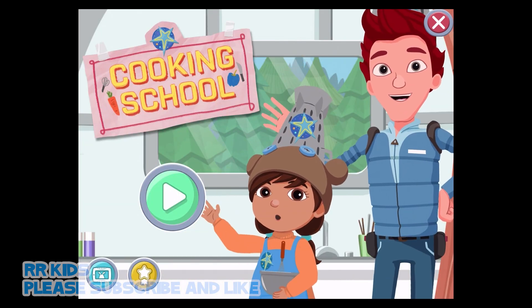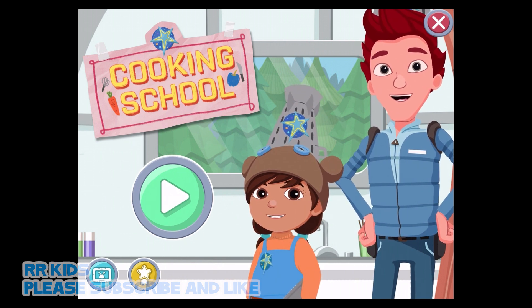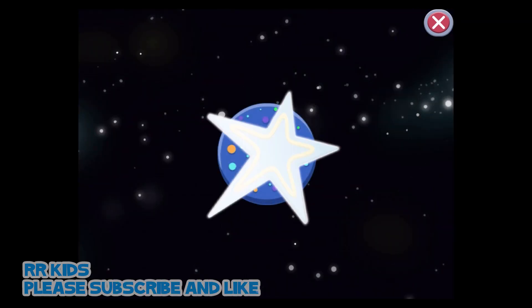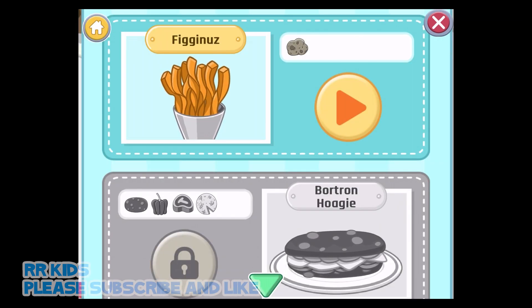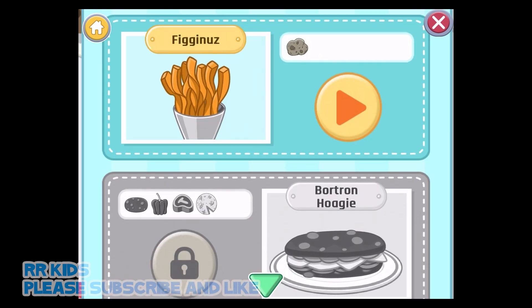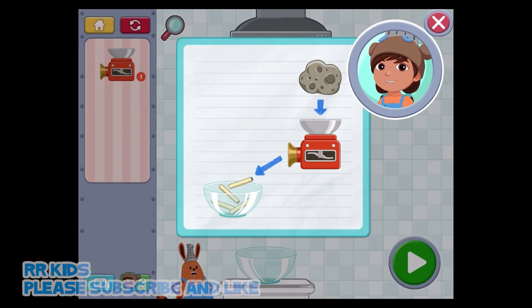Carrot is showing me how to cook from his big book of recipes. Press the play button to start cooking. Here is Carrot's big book of recipes — so yummy! Let's try fig and nose first! The first kitchen tool is the chopper. Food goes in the top and comes out in slices. Tap anywhere to get started.